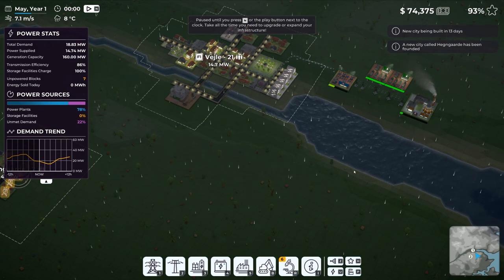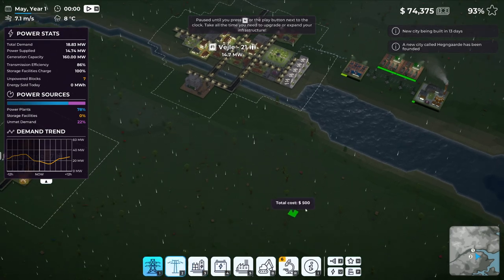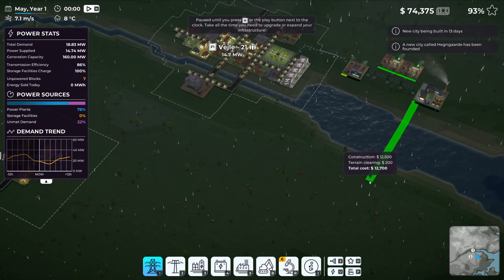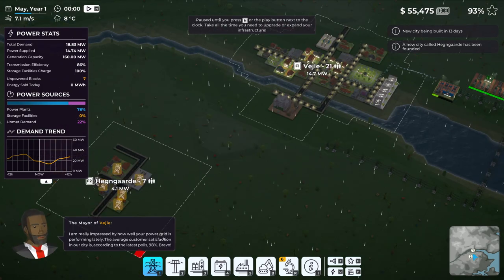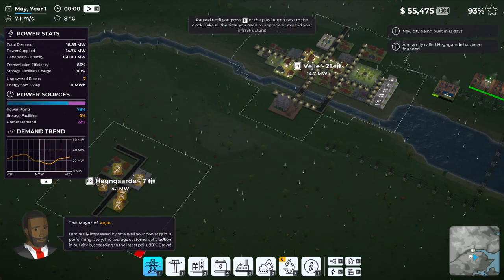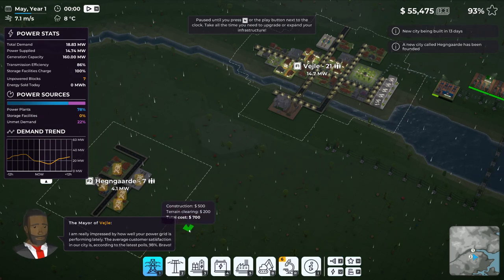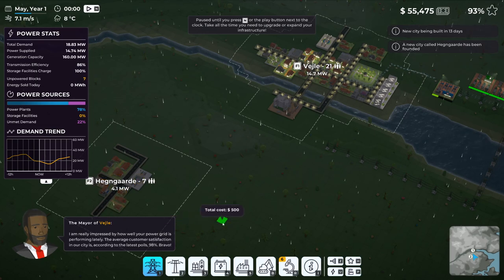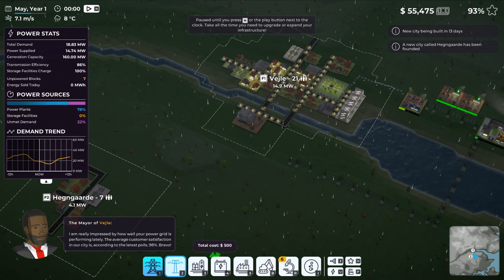Can we run power lines over the water? Let's find out - yes we can! The mayor messaged in: 'I'm really impressed with how well your power grid is performing lately. The average customer satisfaction in our city according to the latest polls is 98. Bravo!' Awesome, we are doing good.